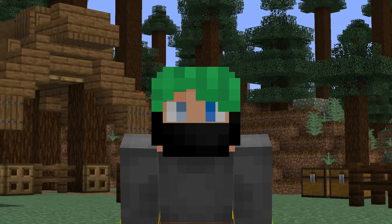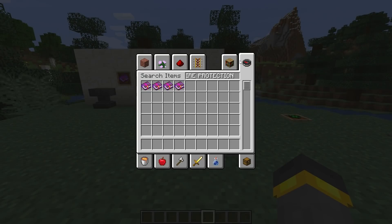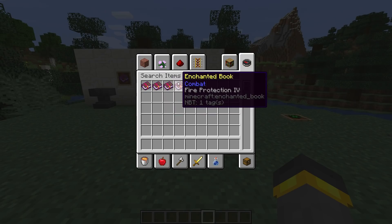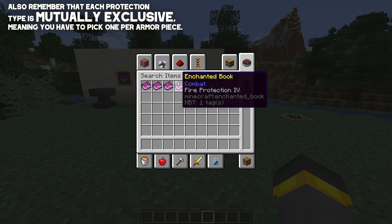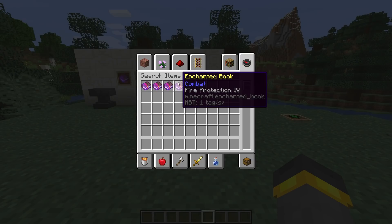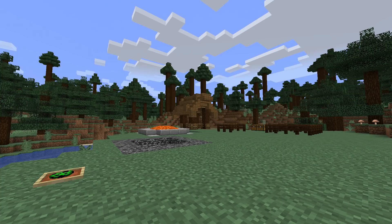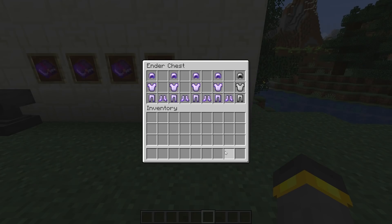Before we run our tests, we should get a couple things out of the way. Every single type of protection has four levels — fire protection one, two, three, and four. Today we're looking for the best protection and the best armor set in the game, so we can ignore the lower levels. We'll only be looking at level four of every protection enchantment. I've set up a couple of tests — each test showcases what each protection does perfectly. Protection does actually max out eventually, and we'll talk about that later.